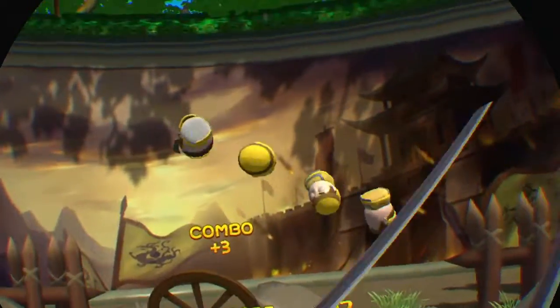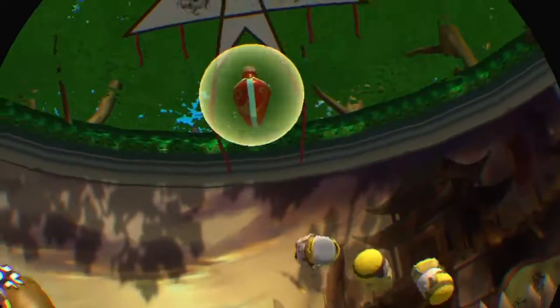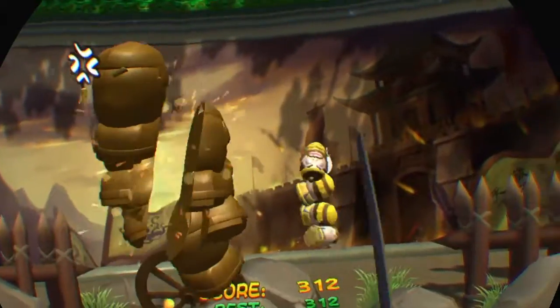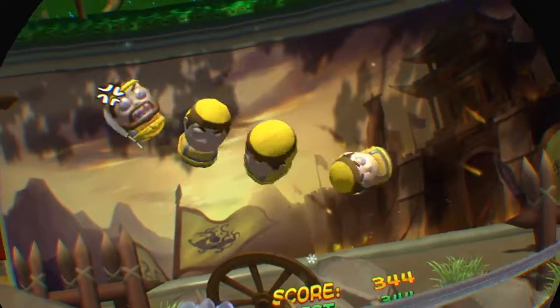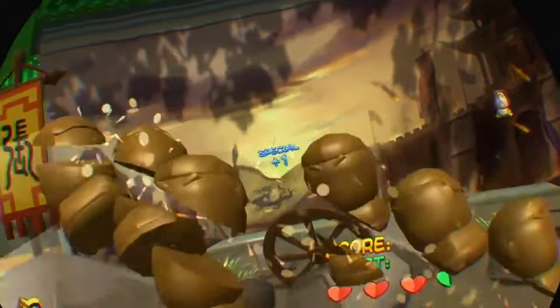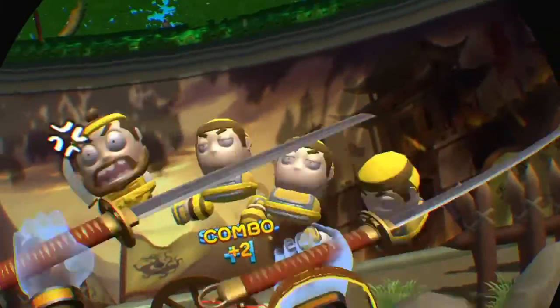It kind of gets a bit chaotic after a while — they all start throwing more stuff at you. This is a slowed-down ability I've got. You can get abilities when you build up enough combos, and that one slows down time, so you can make it easy on yourself to slice up the warriors.